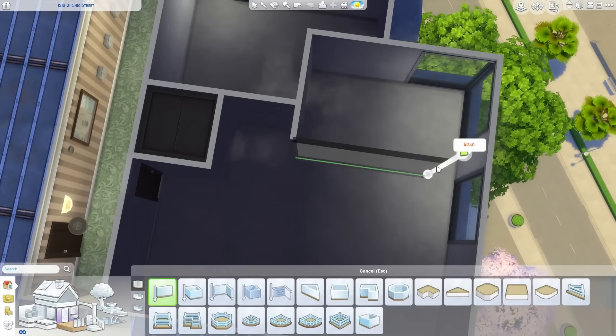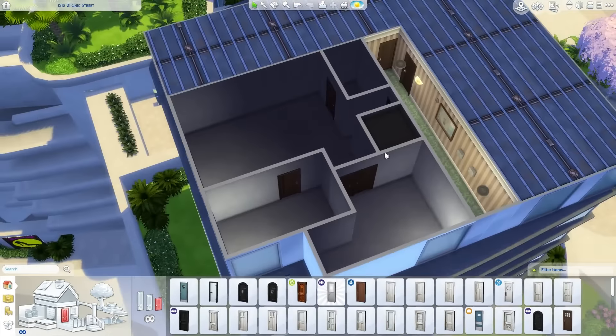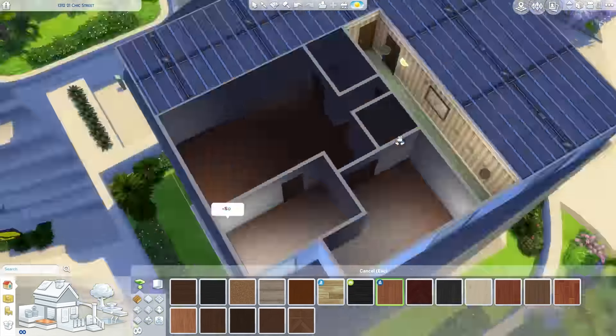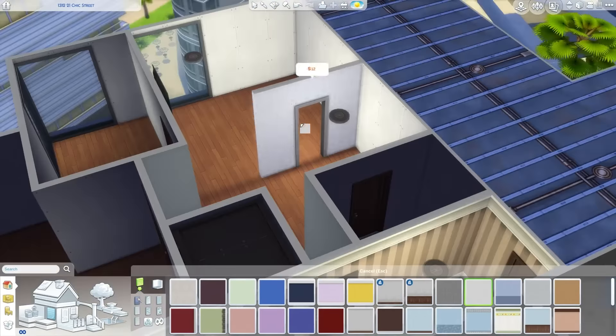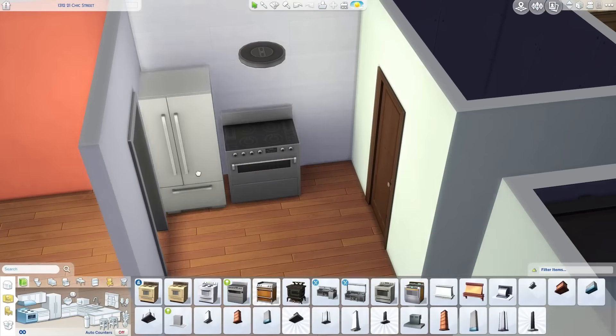Hi everyone and welcome to yet another apartment building video. Today I'm making a very cramped family apartment — a small two-bedroom that can fit up to a family of four. I'm making this in the apartment that was originally Penny Pizzazz's, which is pretty spacious as a studio but gets pretty cramped when you try to turn it into a two-bedroom.